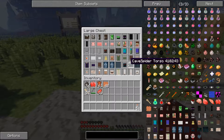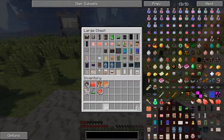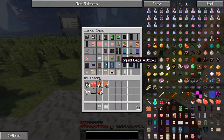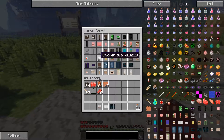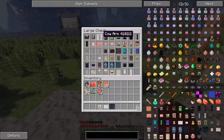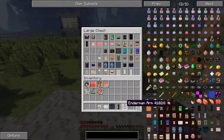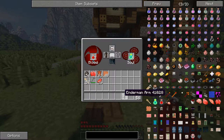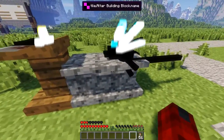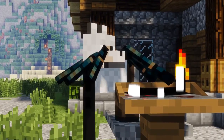Now let's get to what we really want — some crazy mob combos! First, let's go for something super weird and bizarre. I'm thinking a chicken torso with a wolf head, cave spider legs, and let's go for an enderman arm since we've only got one cow arm. Let's pop them all into position on the crafting table. There we go — you can see it coming into form on the table. Now just right-click on it and it spawns in!